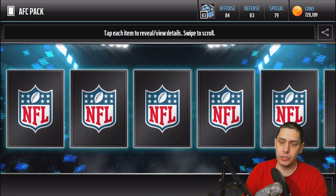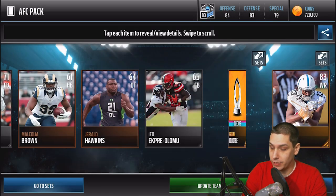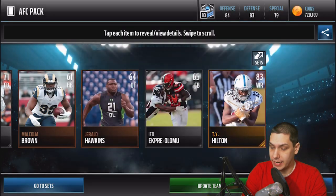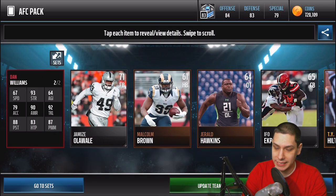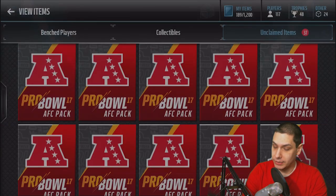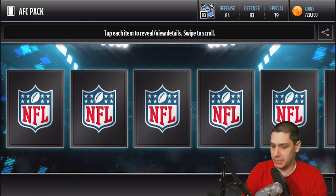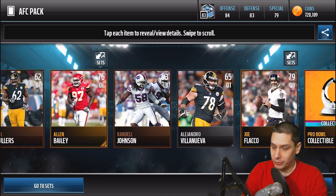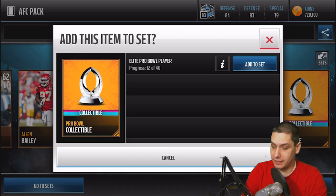I'll do another video where I open up that set. Let's continue on — we don't get anything great out of this one, but wait, I didn't even notice — we got a Dan Williams elite, a 90 overall defensive tackle. Not bad, I will definitely take that. Anytime we can get an elite in any Madden game at this point is pretty nice. So hopefully we'll continue to do that. We get a Joe Flacco out of that one — not anything great.